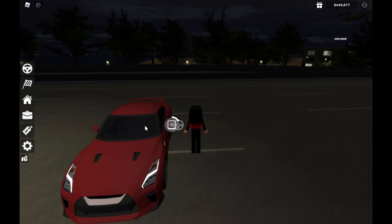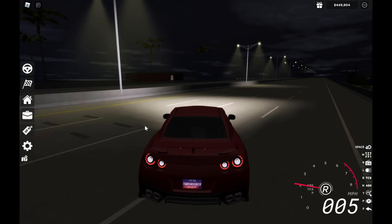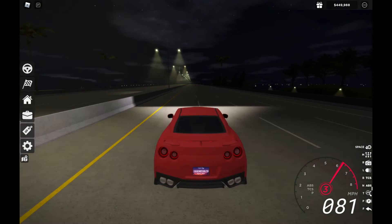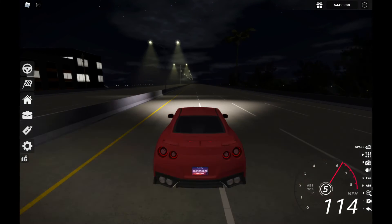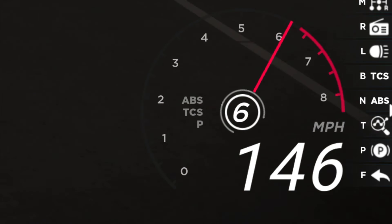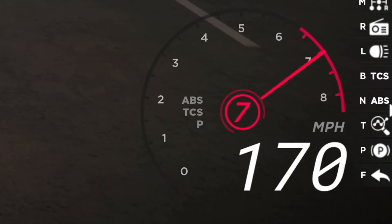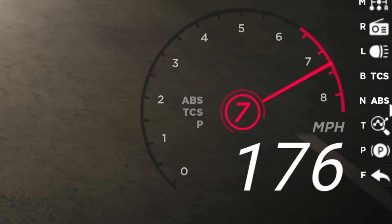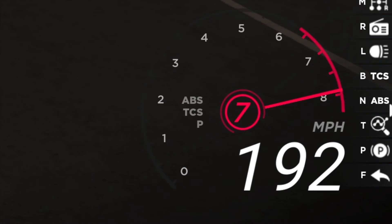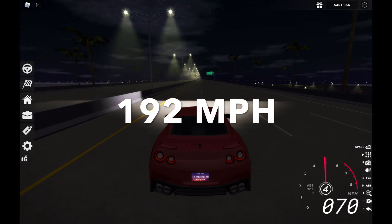Nissan GT-R — the top speed is 192 miles per hour.